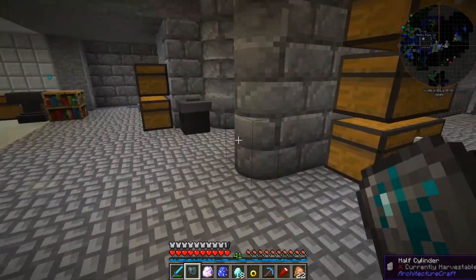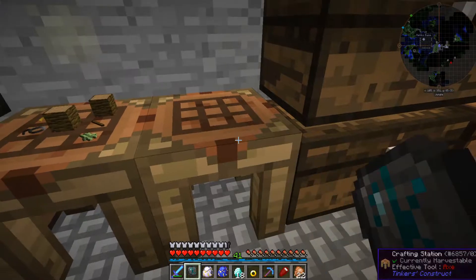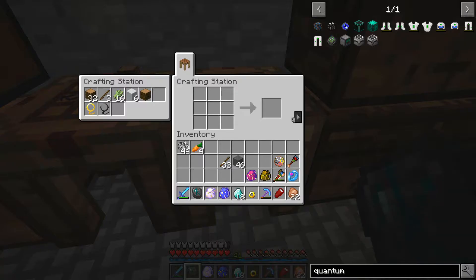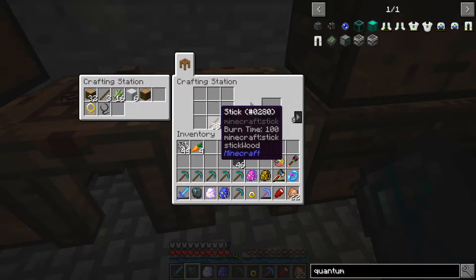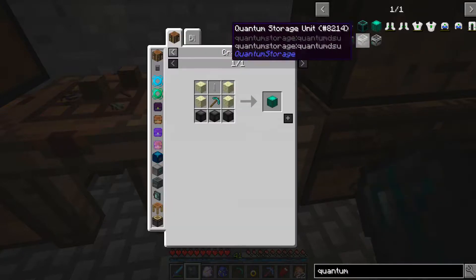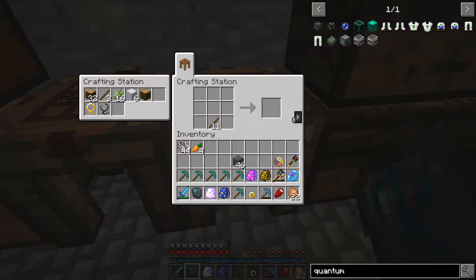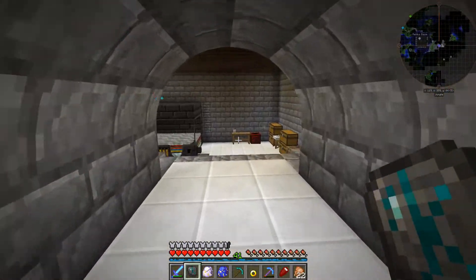We'll grab those and we need some sticks - there we go, there's some sticks just there. Let's find a crafting table - I'm standing right next to it. We'll put the sticks in there, and that's the six that we need, so we'll grab those out.